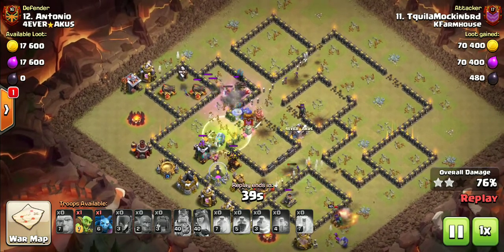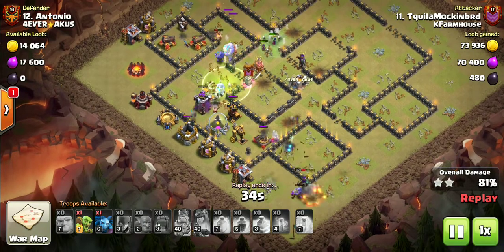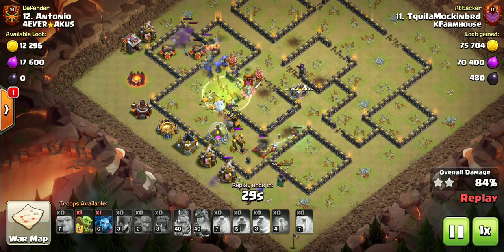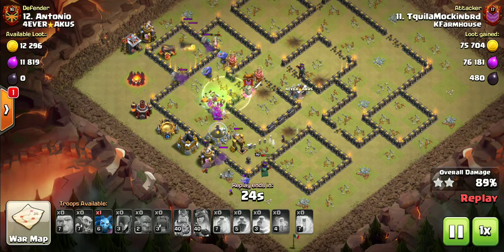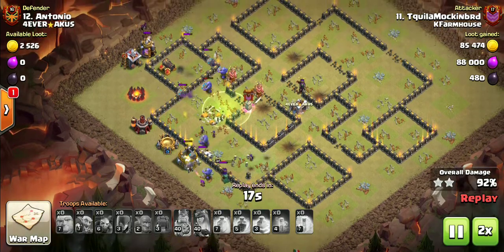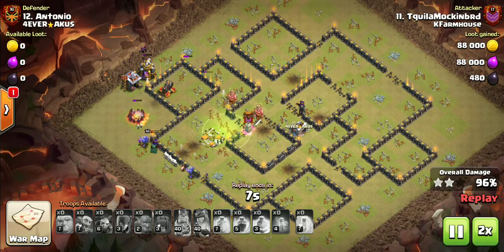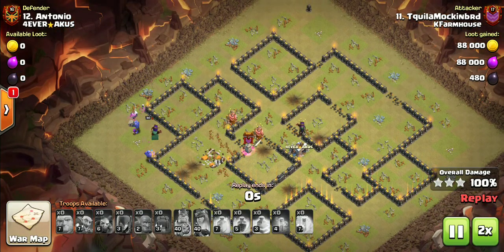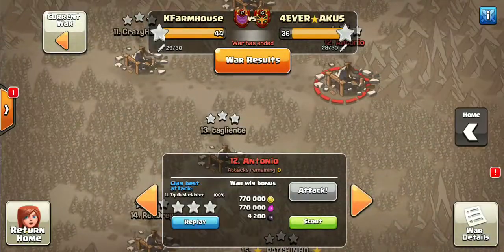The bomb tower and wizard tower are the only things left that could really be a problem. There's no more splash damage besides this mortar, which will not be a problem. Now it's just a matter of cleaning all of it up — bowlers, plenty of skeletons, plenty of witches. I think I have nine attacks to show you guys. The good thing about it not being CWL is I get to show all the attacks I want. Great job, Tequila Mockingbird. Nice attack there.